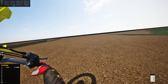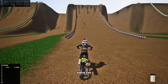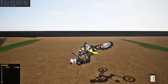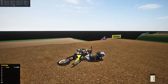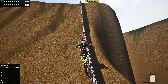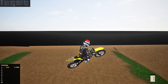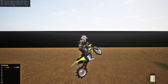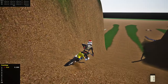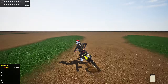Let's find a line up this third hill, first and third person. We made it in first person — although that was very sketchy, we're gonna count that. Third person is going to be difficult because I'm pretty bad in third person in this game. I'm seeing a good line over to the right — a little sketchy, but we pulled it off. I shouldn't have landed that but we're gonna count it.